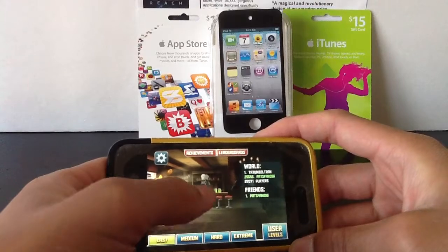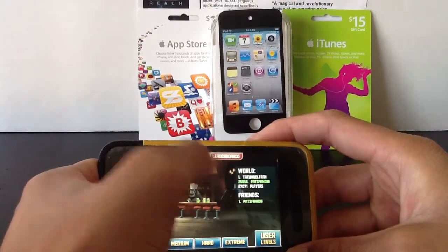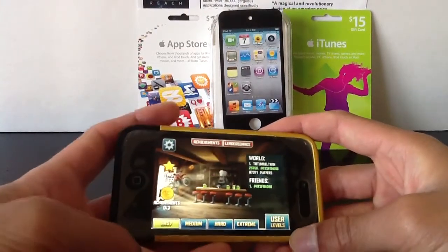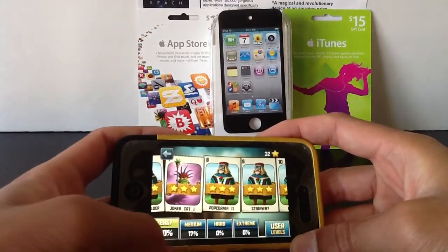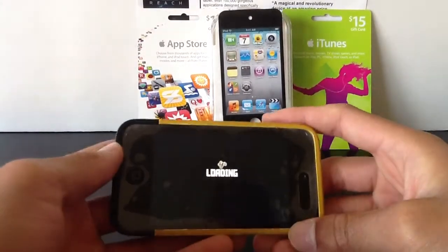Under that there are going to be all of your achievements, all via Game Center. If you want to access all that stuff just click on one of these top buttons right up here — achievements and leaderboards. We're going to hop right into the easy mode and start at level 8. Let's see what happens here.